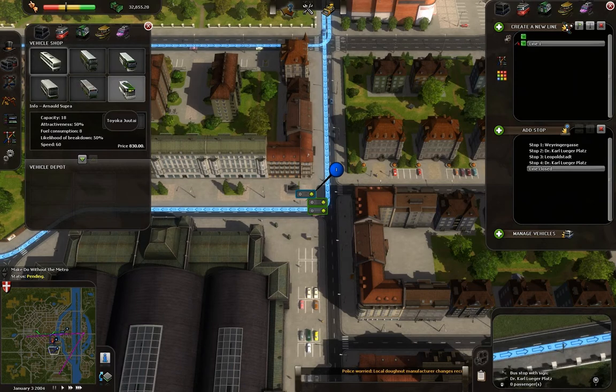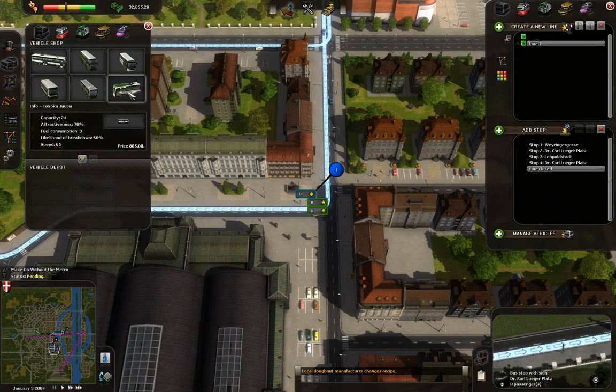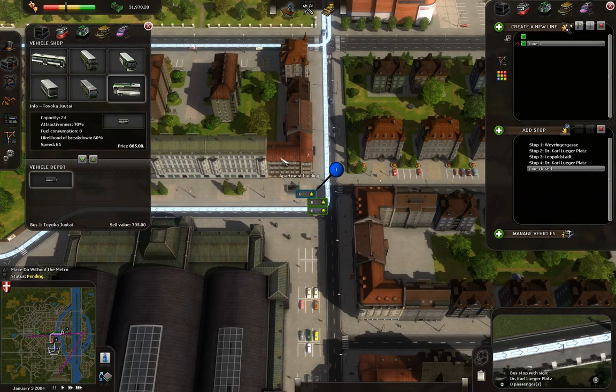Now take the cleanest possible bus in your scenario. In my case it would be the Toyoka Yutai. I don't know if this is DLC or anything else, but I'm going to take this one. I'm going to buy it — it's cheap also, so that's pretty good.